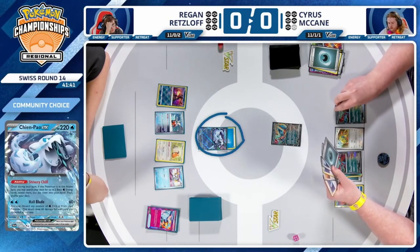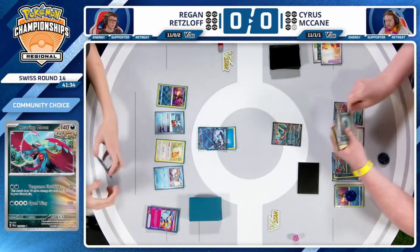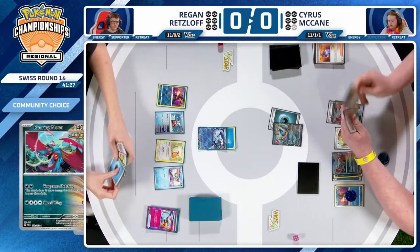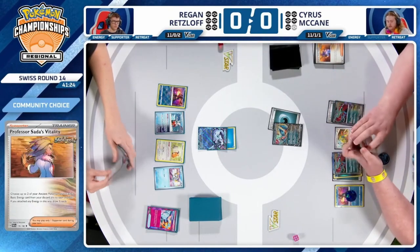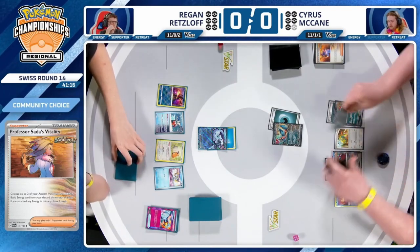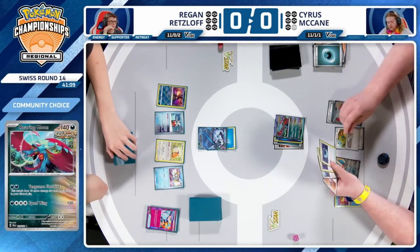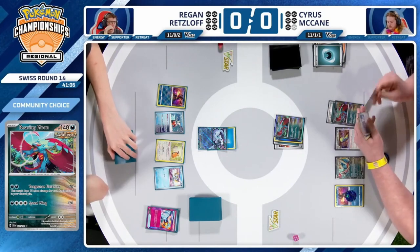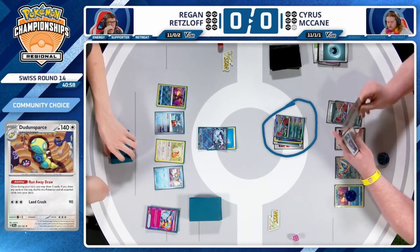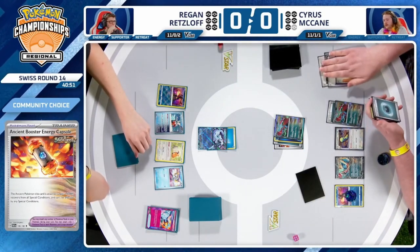Cyrus has that Professor Sada and will get full value, attaching two Darkness Energy to two Ancient Pokémon and drawing three cards. There is the Dunsparce being drawn for the turn, and an Ancient Booster Energy Capsule being attached to the Roaring Moon. There is a Darkness Energy in hand, so Cyrus was able to find a way to get this Roaring Moon EX out of the active spot, but he would need 15 ancient cards in the discard pile — we're not quite there yet.